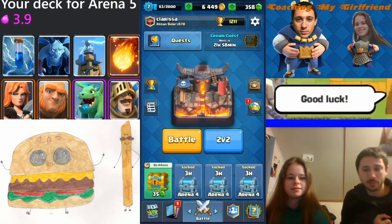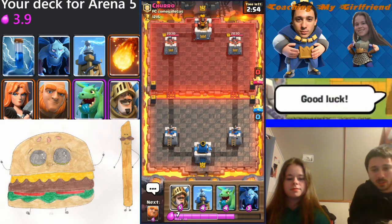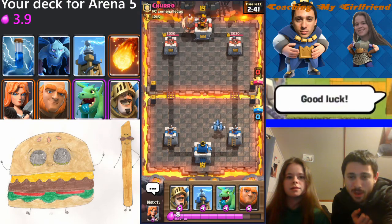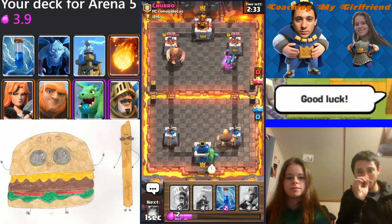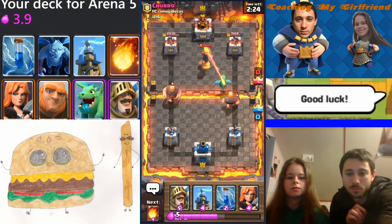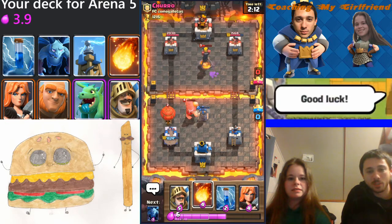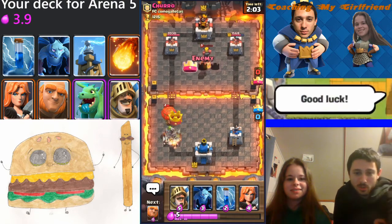Let's do one or two more matches — these have been relatively quick so we have time. Open with Prince or Minions in the back. I usually like opening with the cheaper card because you invest less. When the Minions are all the way in the back, if you put them one more tile to the left, two go right and two go left — that way you have the potential to defend against whatever he puts down in either lane. That's the ideal opening move: splitting a cheap unit in the back. Put the Tesla up there, perfect right there. That Balloon is actually going to connect — fireball the Balloon.